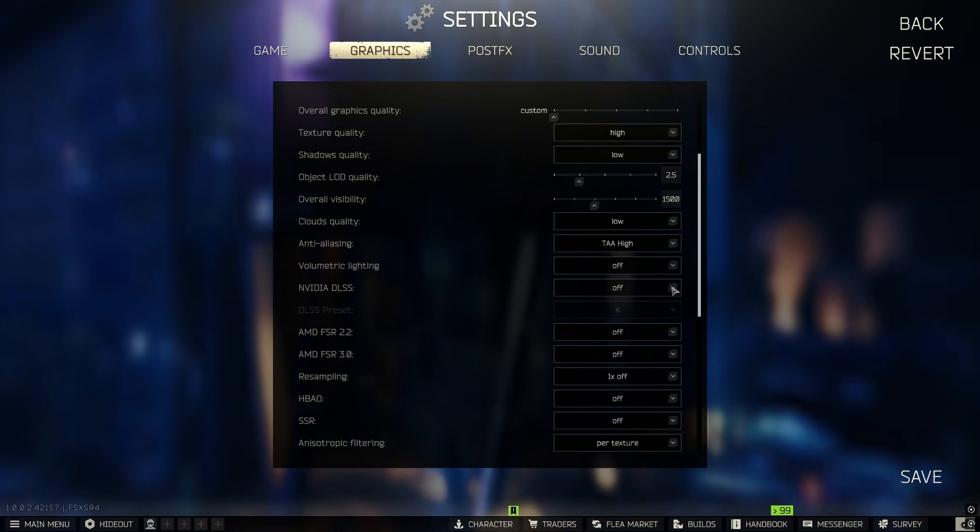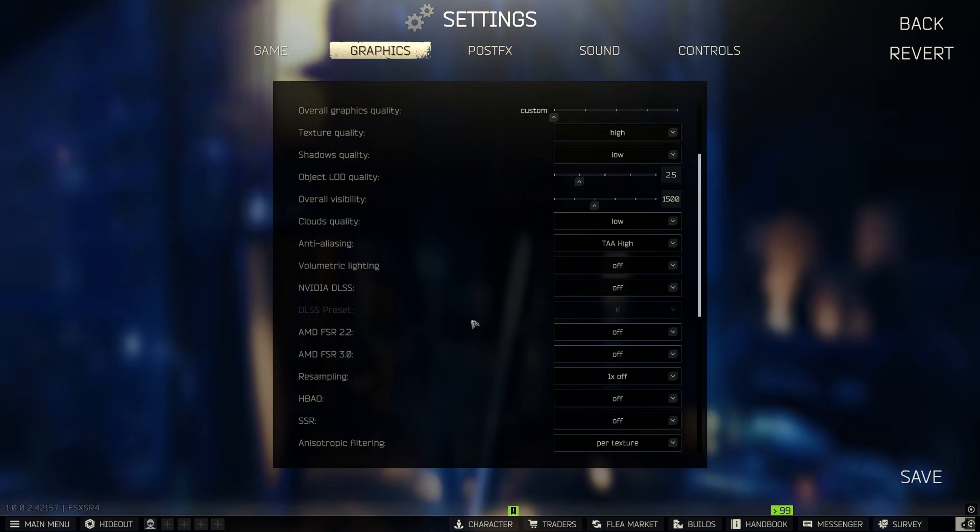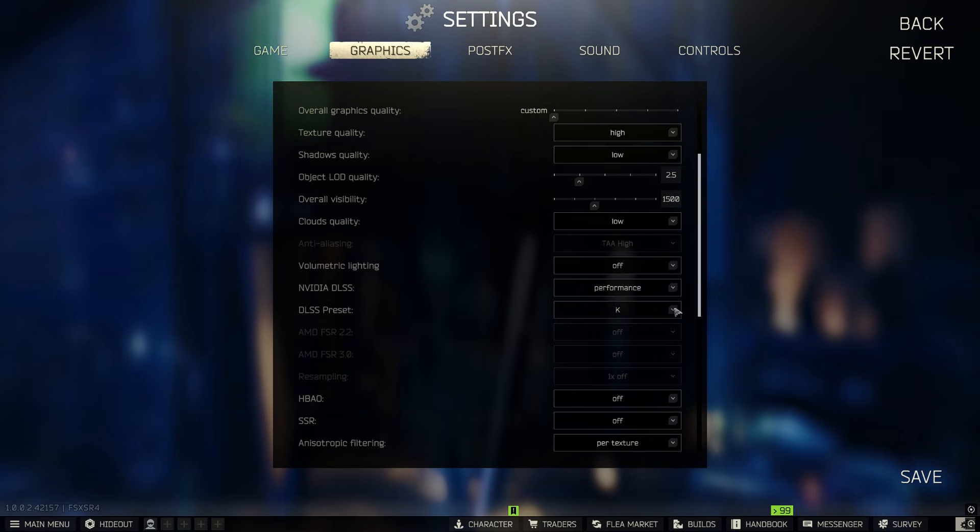NVIDIA DLSS — I don't use it because I don't need it, but it can definitely increase your performance. Start off on Quality and see if you get a boost. If not, go to Balanced; if still no boost, go to Performance. Ultra Performance is available on some hardware but I've heard the visuals look terrible, so I wouldn't recommend it. Make sure the DLSS preset is set to K, which is the latest version.